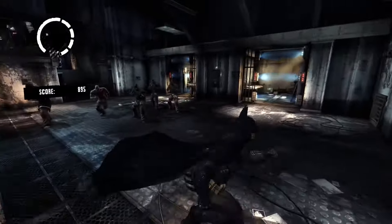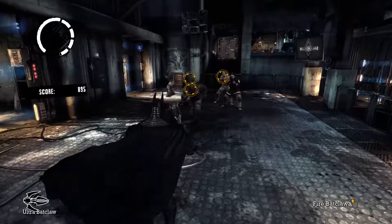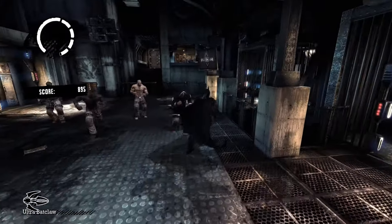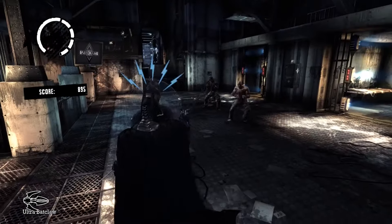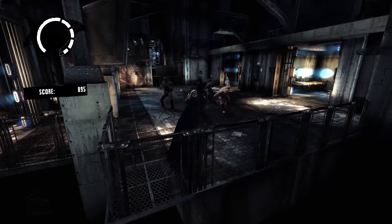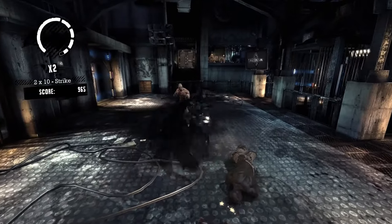To start off the combo, immediately try to grab a couple of the guys with the bat claw — it can grab up to three of them when you're aiming. The guys you want to grab are the ones closest to you so they don't hit you. Ideally, when you grab people with the bat claw you'll also be able to chain that with a counter right at the beginning.